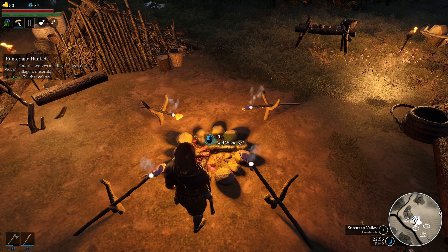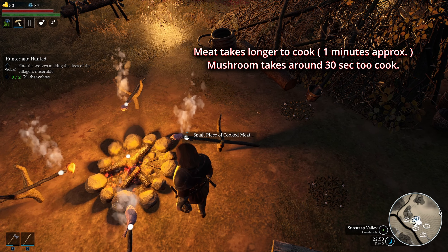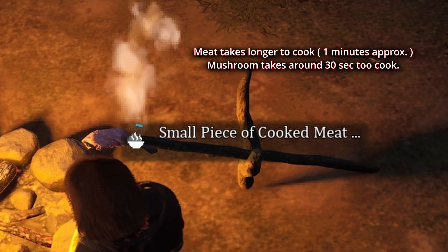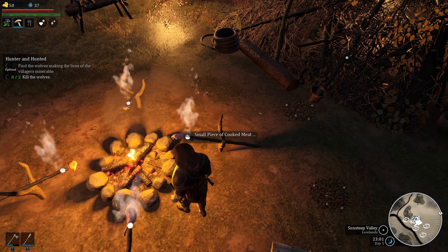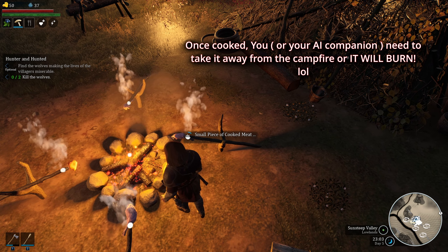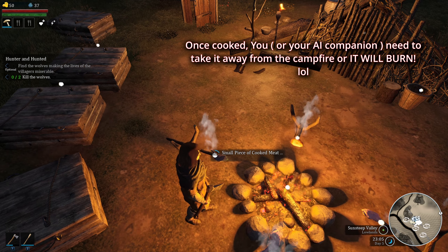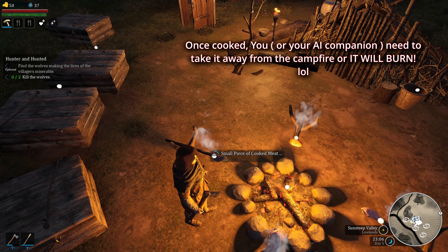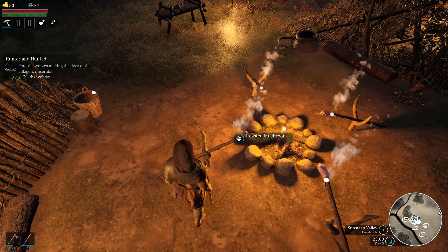Next, put some wood in the campfire — you need four pieces of wood. Add them one, two, three, four. Then you have to wait. You'll see a timer bar showing the cooking progress. You have to wait until the food is cooked. When it's cooked, take it out — if you don't take it out in time, it will keep cooking until it burns.